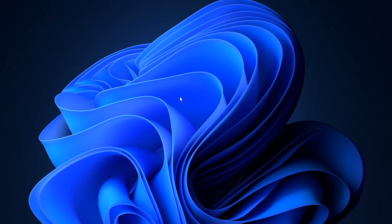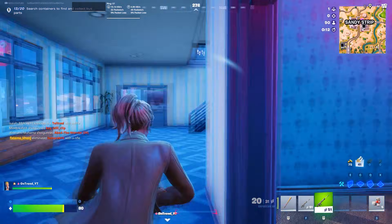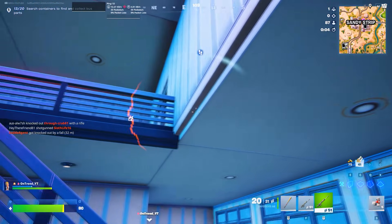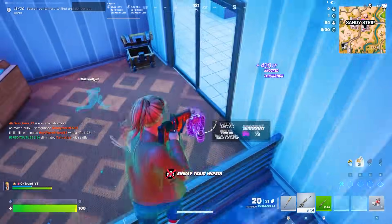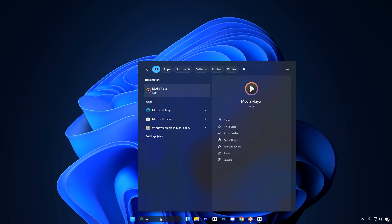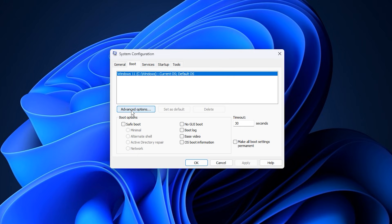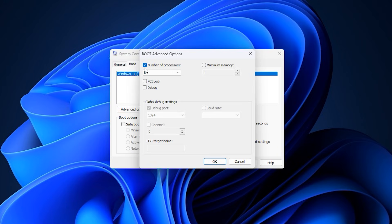The next step is optimizing Windows startup and removing unnecessary background processes that quietly drain CPU power. This is one of the easiest ways to improve gaming performance, because the fewer tasks your system runs in the background, the more processing power your games can use. Start by opening the Start menu, typing msconfig and launching the System Configuration tool. Go to the Boot tab and click on Advanced Options. Here, enable the option to use all available processors and set it to the maximum number supported by your CPU. This setting ensures Windows is not limiting core usage during system operations, keeping everything configured correctly.